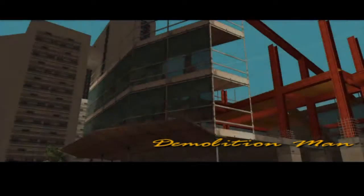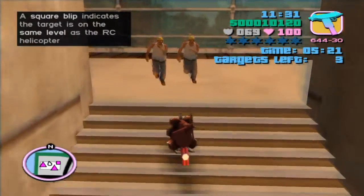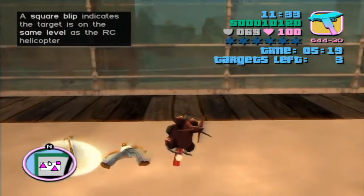Luckily for me, early in the game there is a mission called Demolition Man — the mission where you use RC helicopters to place bombs on a building and set off the explosives. After I had blown up the building, a fire truck drove up to put out the fire. I simply stole this fire truck and started the fire truck missions with the R3 button.